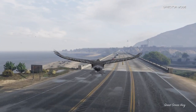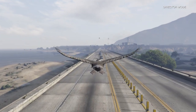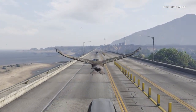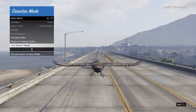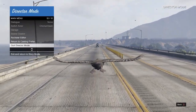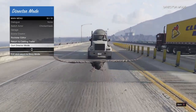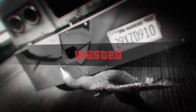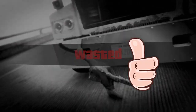Fly the bird and get it leveled out, then get ready to run into incoming traffic. You'll need to open your interaction menu and go down to the bottom to quit director mode. The goal is to spam X right before you hit the truck, to enter director mode, then accept that alert.